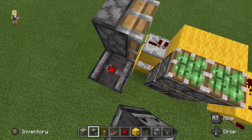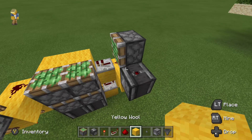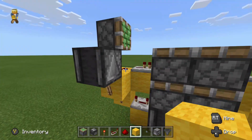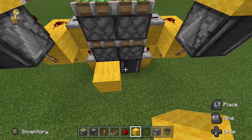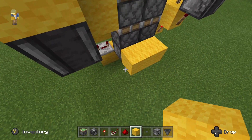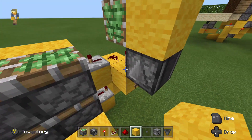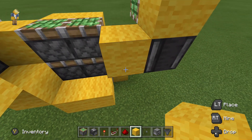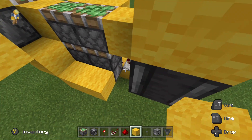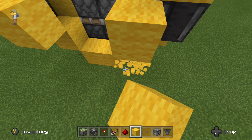We're going to put an observer block just like that, staring at the redstone torch. Blocks on the back of the observers, just like that. We'll put blocks on the sides of those observers at the bottom, and then build up a form just kind of like this. Again, that'll be a block on the side of that piston, block up from there, and a block up from there.